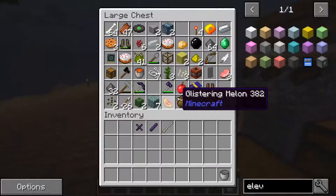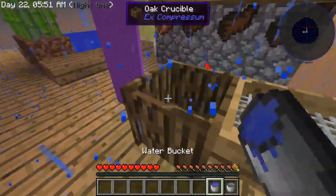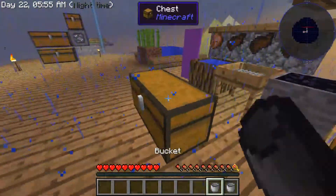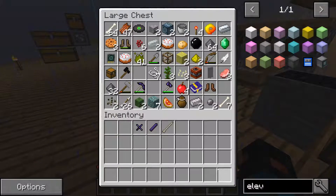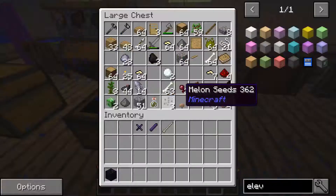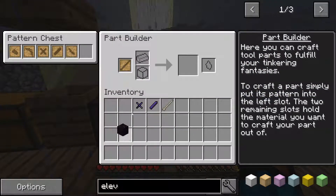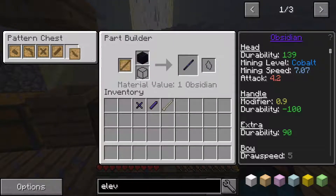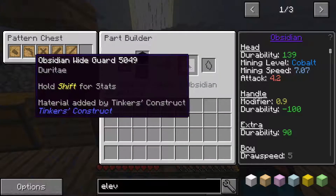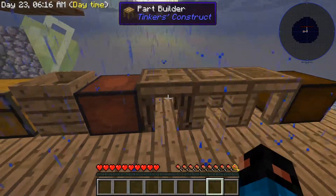Let's get the lava — put it in here, take the water out, put this back. God damn it — just lost a perfectly good sword. Can't do anything about it though.